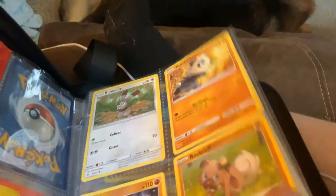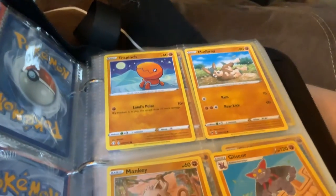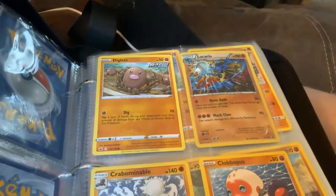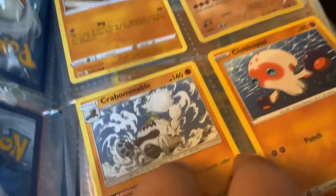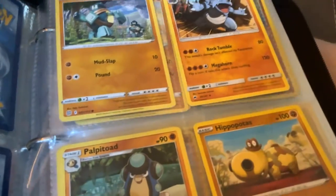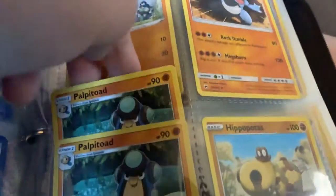And then here's starting on the fighting ones, the punching ones: Onix, Rockruff, Trapinch, Mudbray, Mankey, Blissey, Diglett, Lucario, Crabominable, Clobbopus, Golett, Raidon, Palpitoad, Hippopotas. I actually have two of these Palpitoads.